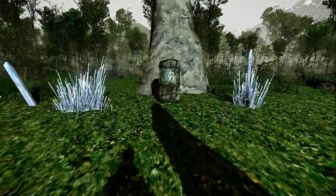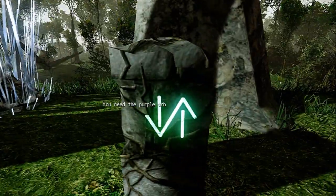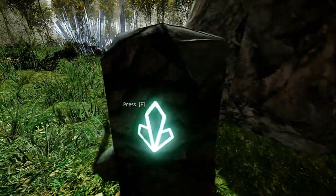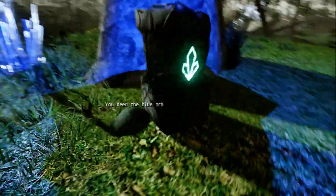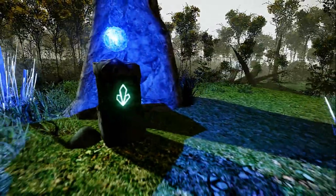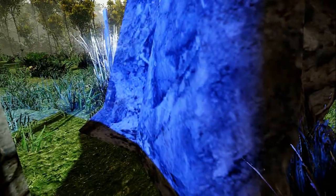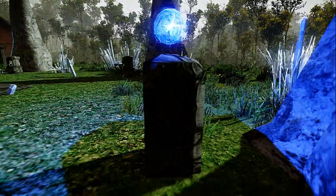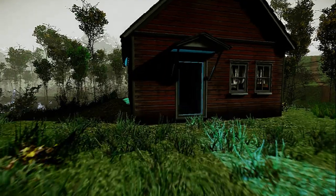I'm not sure to what extent the developer borrowed assets from official stuff or what they created themselves. I think this is a college sort of experiment done by students, so I'm not going to hold anybody to anything for this. I'm not even sure they will be charging for this when it's done. Oh, I need the yellow orb — I gotta find that. Okay there are a lot of different orbs to find — this is kind of my thing. I got the blue orb, I put it in. That's a little weird though — I get that the lighting is occluded in this circular area but it looks unnatural.